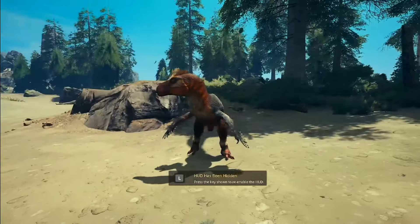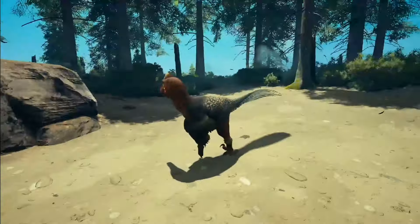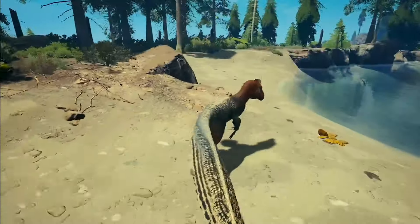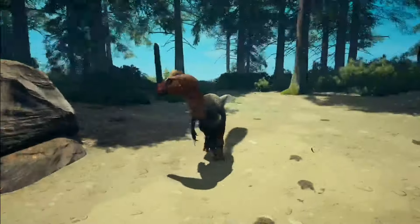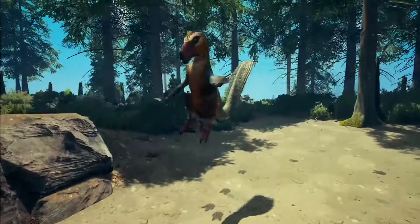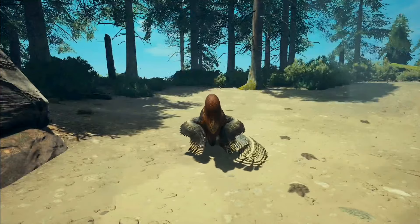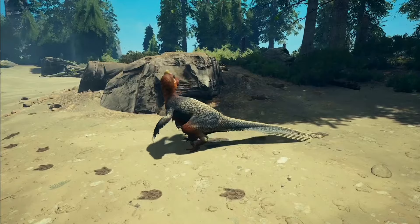First of all, we have the walk — it looks like a chicken. Then we've got the trot. And finally, we have the run — oh my god, this thing looks so good. We've got a very nice jump animation as well — it's really nice, I love that. And let's have a look at its sit and sleep animation. There's its sit, and its sleep is a bit unique because it doesn't just lay on the floor, it actually curls up, which I think is really cool.